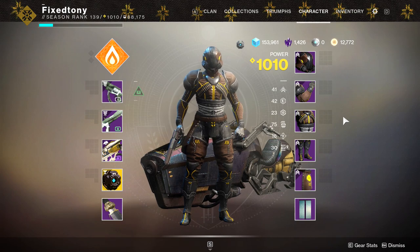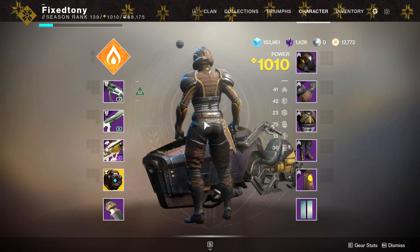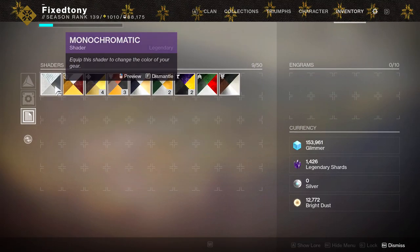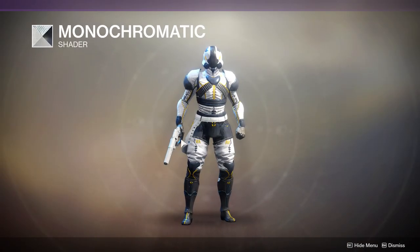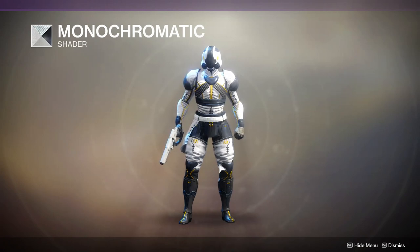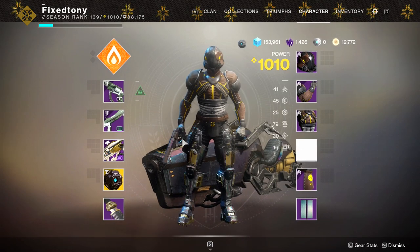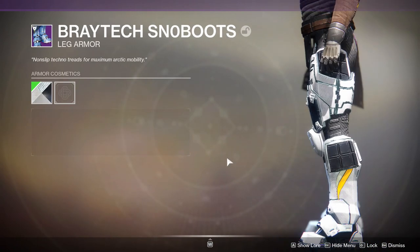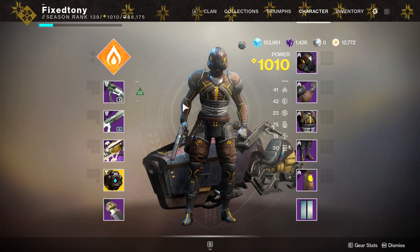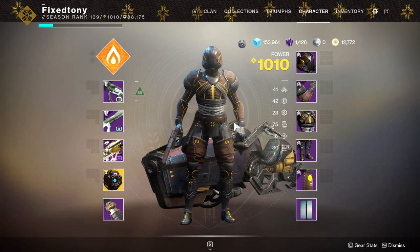Alright, now we're looking at the Titans. The Titans' Seventh Seraph armor is fine, but it suffers from the same things as the hunters — the yellow does not change color, which is a huge bummer because they have way more yellow than the hunters, a fuck ton more yellow. If you want to go for an all-yellow look, this looks cool right now not gonna lie. Other Titans armor that doesn't shade with yellow — like the escalation protocol armor — would pair well with this.